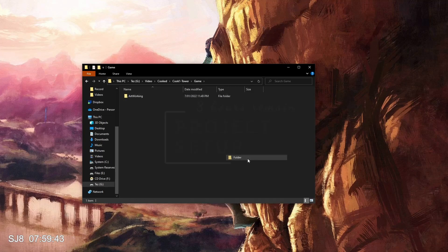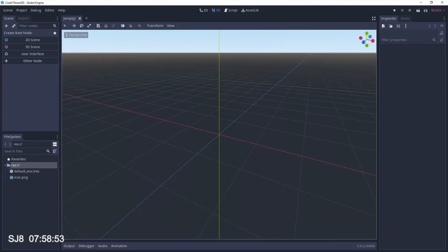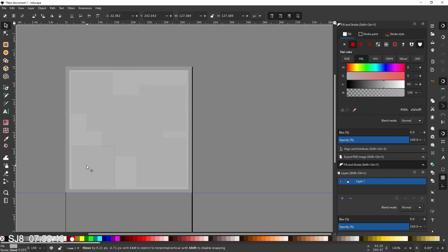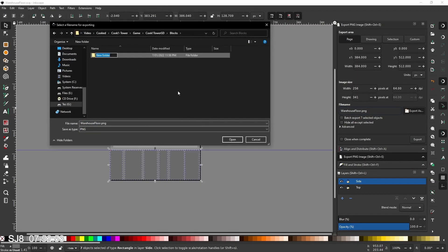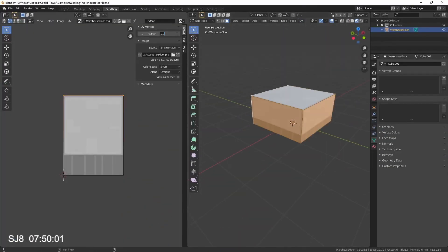The first step is to set up the project and create all the folders in Godot. The whole game starts in a warehouse, so the first thing I need is a warehouse floor tile. I'll texture it in Inkscape first, then bring it across to Blender to model it up in the right size.